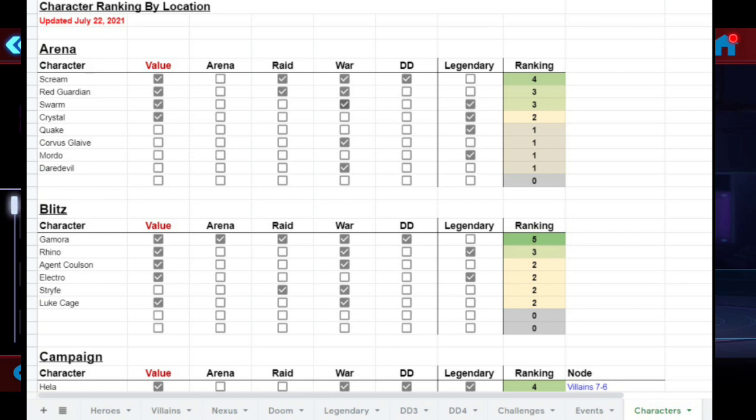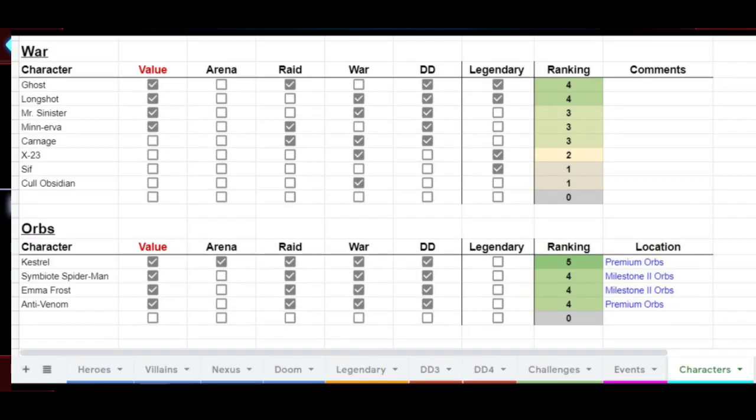I've grouped characters by their respective stores to give you a sense of where to farm them. I also added a small orb section — Kestrel, Symbiote Spider-Man, Emma Frost, and Anti-Venom are in the game now. Unfortunately they're 'fountainable,' meaning they're available in orbs but you can't control it — it's based on luck. In contrast to the other characters, you can see most of these orb characters hit the criteria, and they're going to provide immense value in the mid to late game.